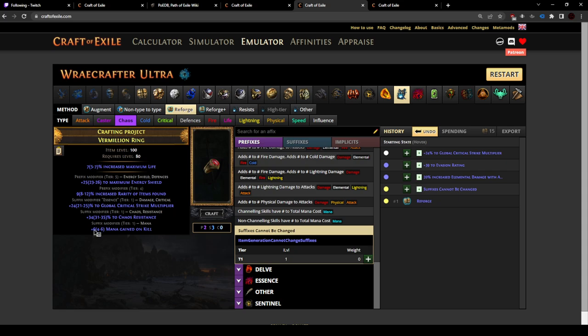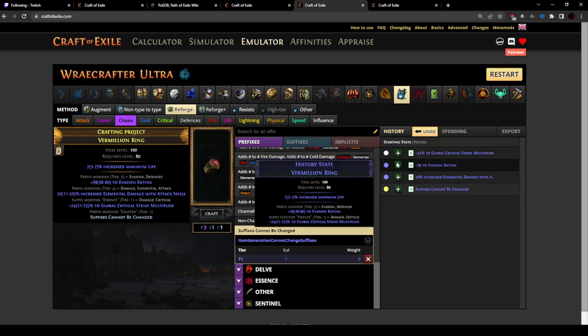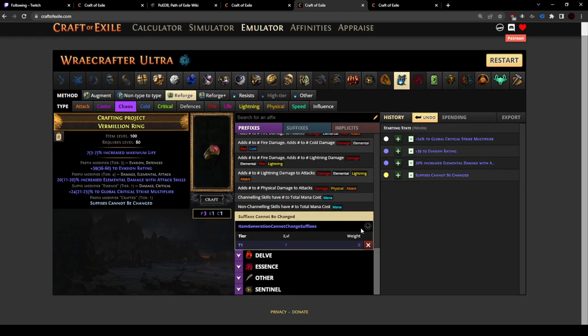But there's a problem — you can get a third suffix, which screws the item up really badly. There's one way to avoid that: multi-mod it. Craft plus 3 mods, then craft suffixes can't be changed, and that multi-mod won't go away and it blocks the suffix. But it's an extra 2 exalts — I'm not sure it's necessarily worth it, which is kind of why I switched towards the recombinator strategy. But we can do it a few times. You'll see eventually we'll get chaos res by itself. Probably.